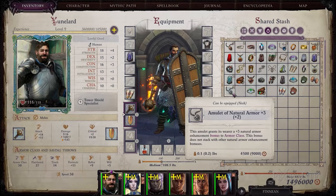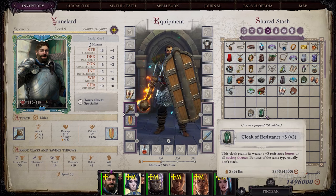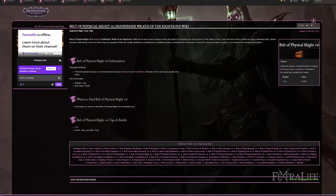Lastly, in order to improve your armor class and saves as well as your attributes, wear the best versions of the Amulet of Natural Armor, Ring of Protection, Cloak of Resistance, and Belt of Physical Might.